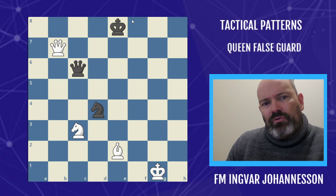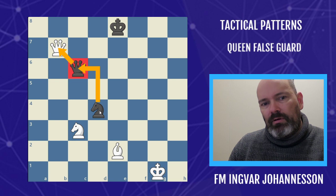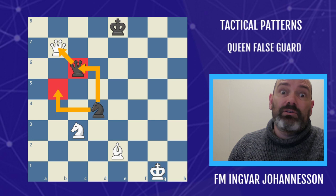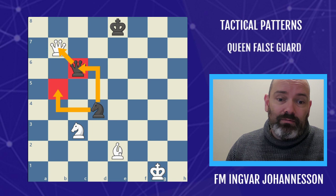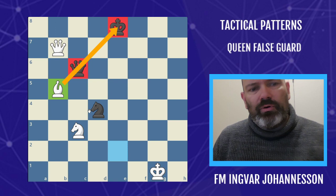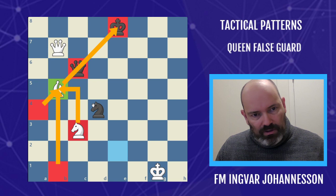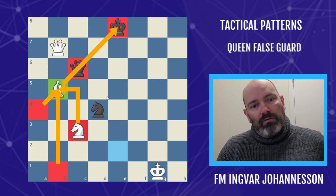This one I call the queen false guard. This can happen when black is offering a queen trade and the queen is protected, but it's a false guard because the protector is also protecting the square that prevents us from being pinned. It turns out you can't do two things at the same time, so bishop b5 is actually the winning move — it pins the queen to the king. It's important that the bishop is also somehow protected — could be a rook on the file or a pawn; in this case it's a knight — because otherwise the queen could simply take the bishop.